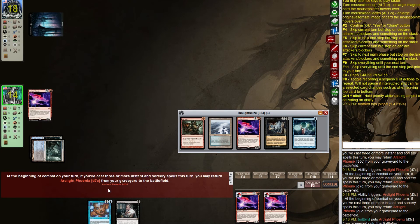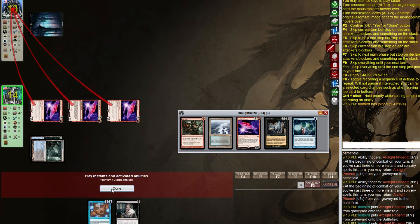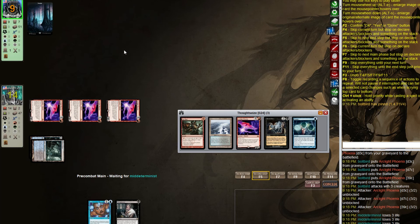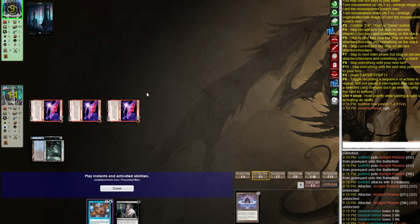Three Phoenixes on turn two — let's go! Our opponent goes 'ugh' — yeah, that's sort of what I'm hoping this deck does. They play a Lotus Petal — interesting inclusion. They're kind of on the Monastery Mentor plan too as one of their main win conditions.